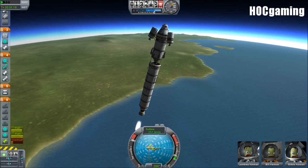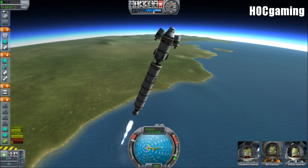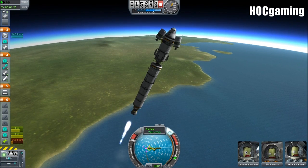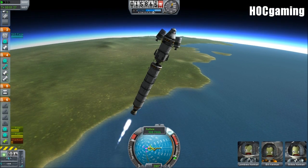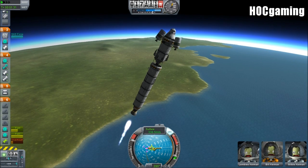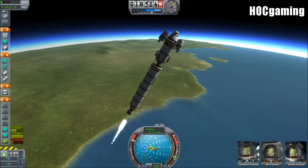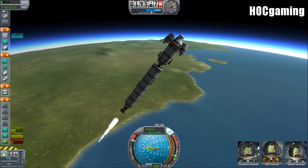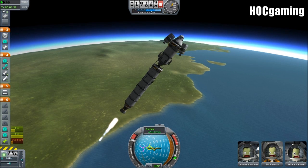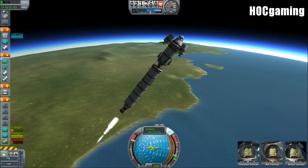This is called the Moonitar V1, so we'll probably be taking it to the Mun. I do want to do some Minmus ships soon. If you have a ship that goes to the Mun you can just take it to Minmus too, but it'd be nice to have ships clearly intended for Minmus - maybe some orbital space planes that can get to Minmus. That's something I'd quite like to see.